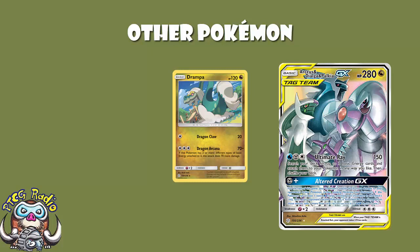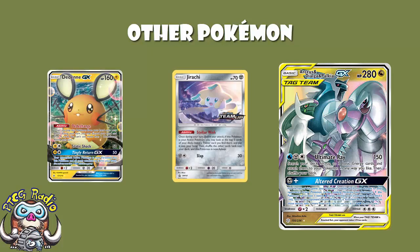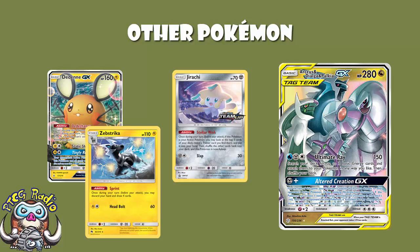And four copies of Jirachi and two copies of Dedenne. This is your engine, essentially. Jirachi lets you look at the top five cards of your deck and find a trainer card to put in your hand. And then Dedenne lets you discard your hand and draw six cards. When combined with Zebstrika, that gives you the speed that you need.